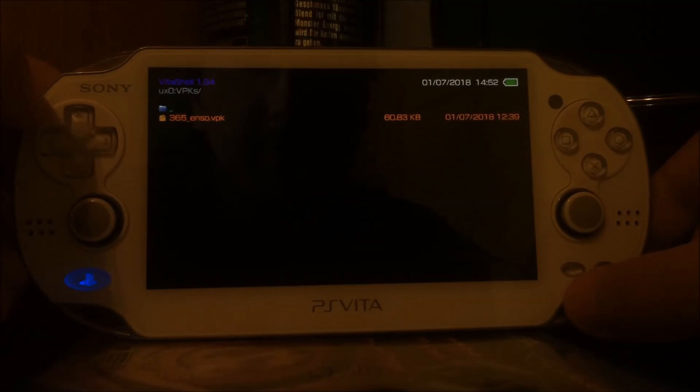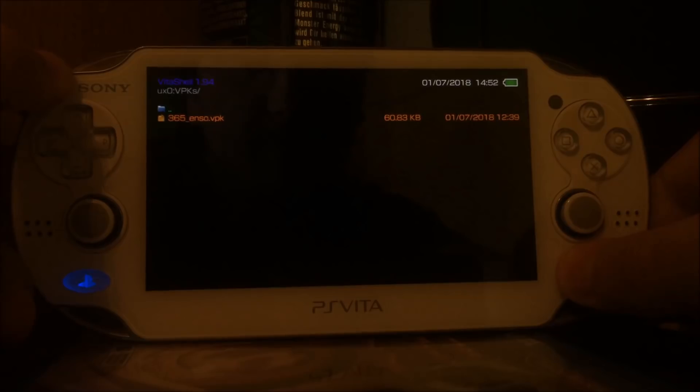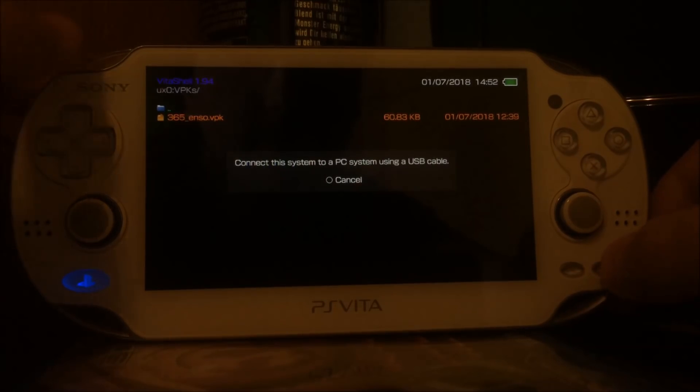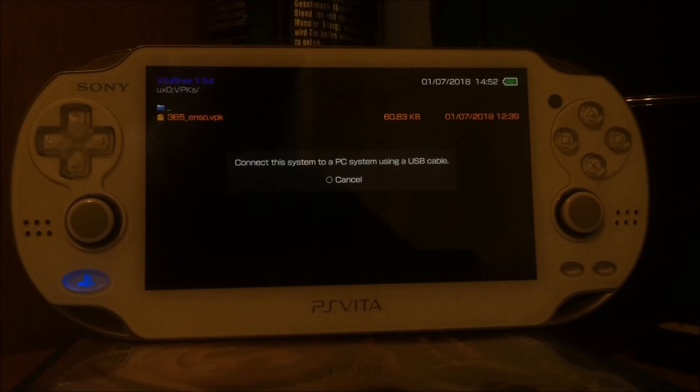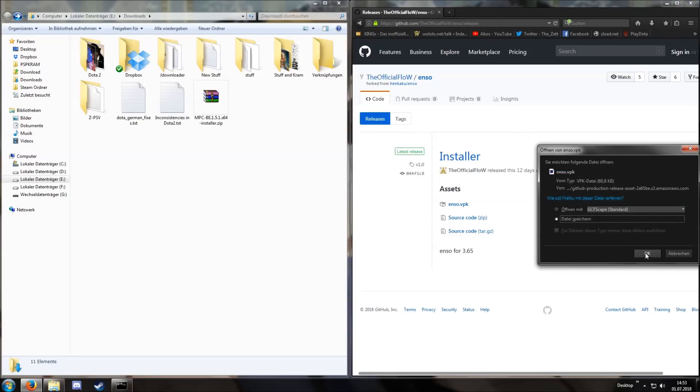I already did this but to demonstrate it: if you press Select it says 'connect the system to a PC using a USB cable.' I'm going to do this and the next step is going to be on the computer. We will have to download the ENSO VPK file and then install it onto our PlayStation Vita. First I'm going to download it.